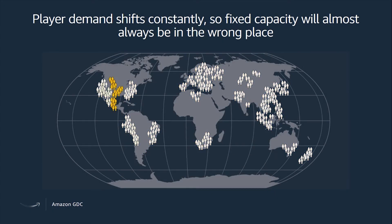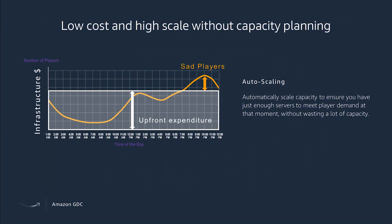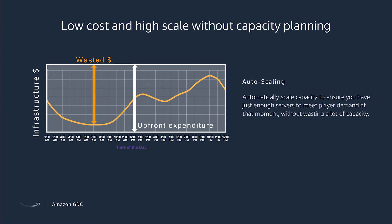The problem is that player demand shifts constantly, so having fixed capacity will almost always be in the wrong place, especially as the time of day changes and different users come online or go offline. If your servers are maxed out and you don't have enough capacity, people can't get in and play the game, or they have to wait in queues and will probably leave. But at the same time, you don't want to overplan, because then you've wasted money on capacity that isn't being used. By leveraging auto-scaling in GameLift, it can actually change the scale capacity to follow the curve of what you're actually using, instead of having wasted dollars serving no one.